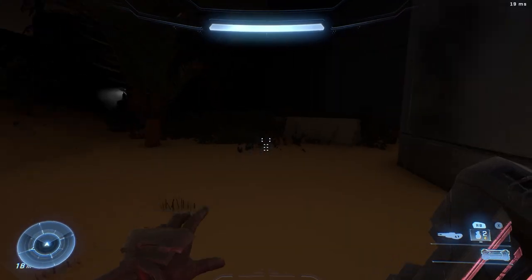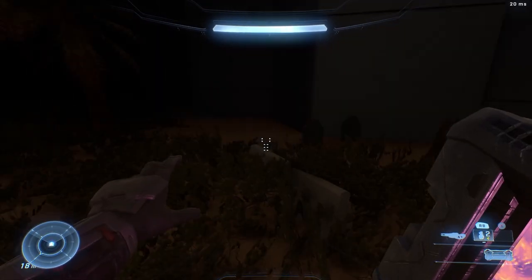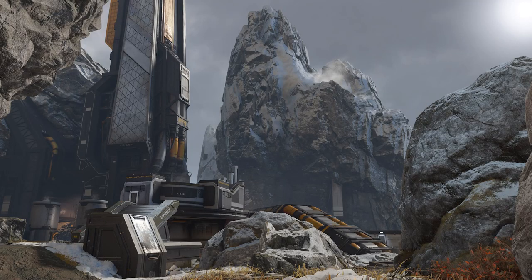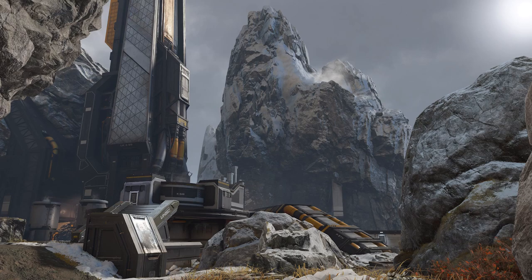I believe Oasis is an arena map. Moving on to the next map, which is called Cliffhanger. The description reads: 'High altitude, highly classified.' This looks like another UNSC facility in some kind of rocky, mountainous place. I believe this is a Big Team Battle map — you can actually see a man cannon in the image.